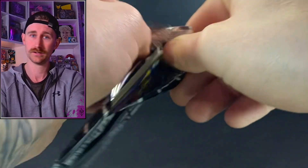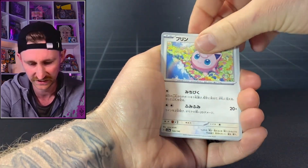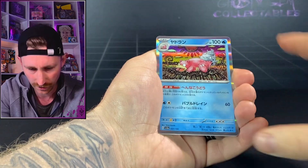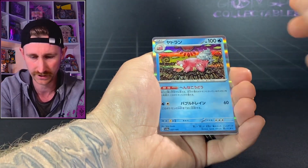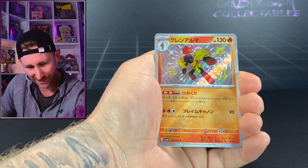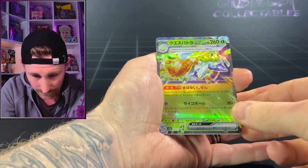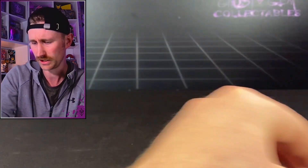Second-to-last pack — where is this full art or SIR? Let's get it — bring home the goods! Very interesting, trippy artwork there. Baby shiny number three — there we go! Followed up with a full art ostrich. Two more cards for the giveaway, not bad.